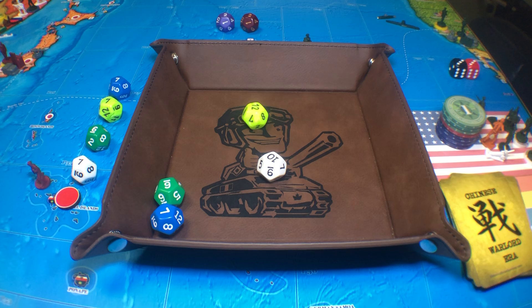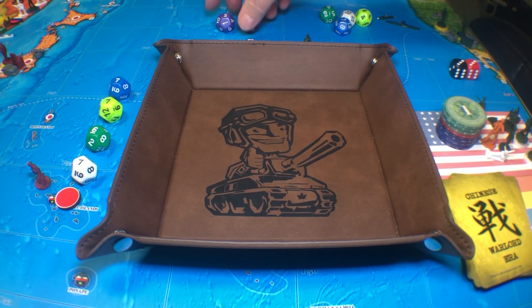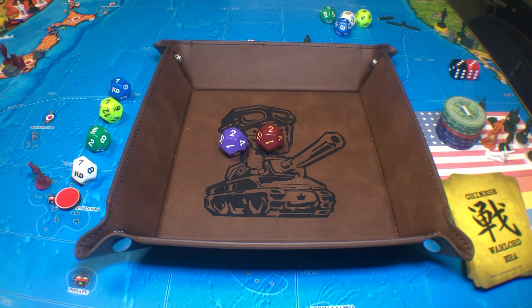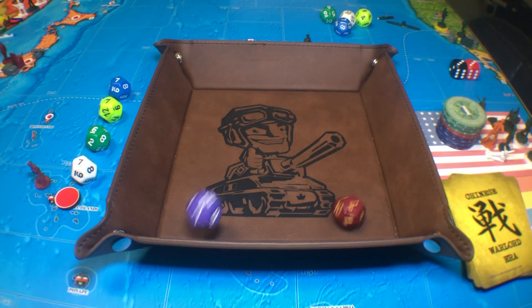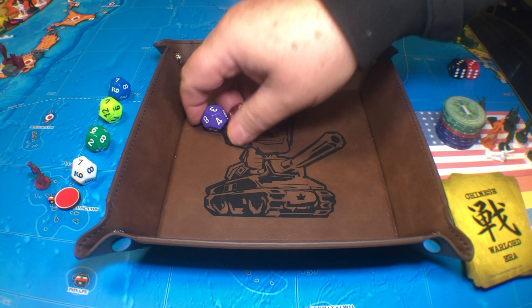I've got a free diplomacy roll, plus I'm going to purchase one. They've both got to be at two because they're already started up. I think both of them are going towards Germany. I'm going to go for the Netherlands and Peru - the Netherlands will be the brown one, Peru will be the purple one. Need a two or less. And it misses.